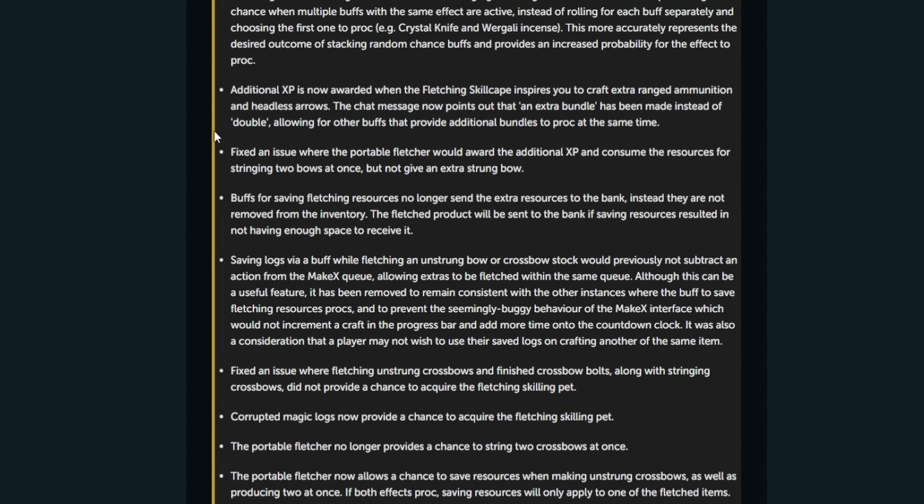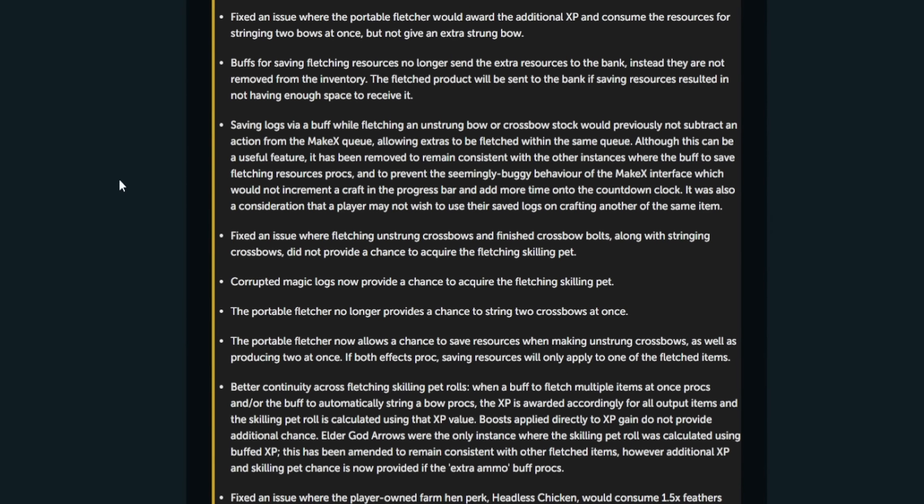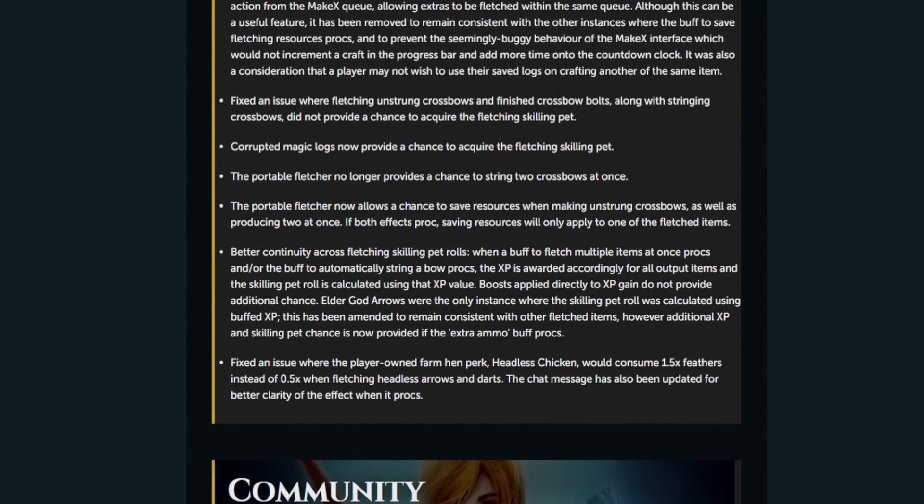The chat message now indicates an extra bundle has been made instead of a double, allowing other buffs that provide additional bundles to proc at the same time — this means you can make a lot more and XP rates should go up. Fixed an issue where the portable fletcher awarded additional XP and consumed resources for stringing two bows at once without giving an extra strung bow. Buffs for saving fletching resources no longer send extra resources to the bank — instead they are not removed from inventory. Fixed an issue where fletching crossbows didn't provide a chance to acquire the fletching skilling pet. Corrupted magic logs now provide a chance to acquire the fletching skilling pet.